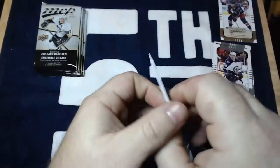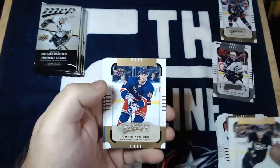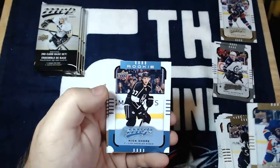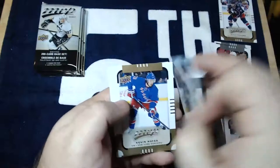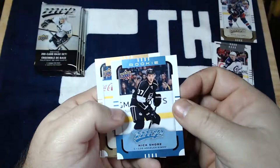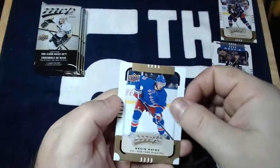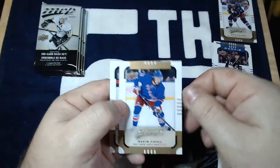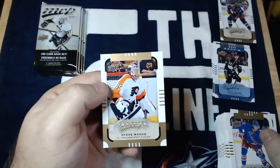I see an insert there — what is that? Brandon Sutter, Chris Kreider, and we've got a rookie, Nick Schor from the Los Angeles Kings. Not the one we're looking for, but it'll work. I would have also taken Artemi Panarin — anyway, Kevin Hayes and Steve Mason again.